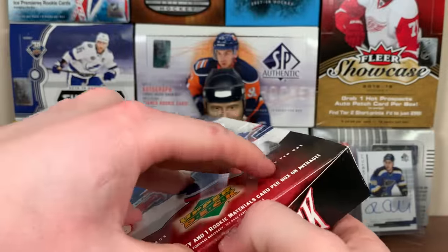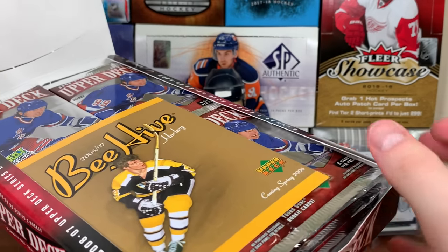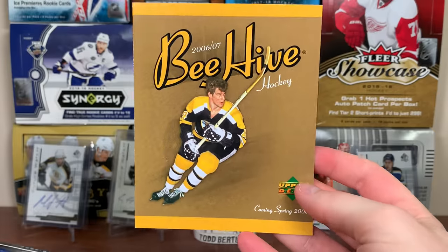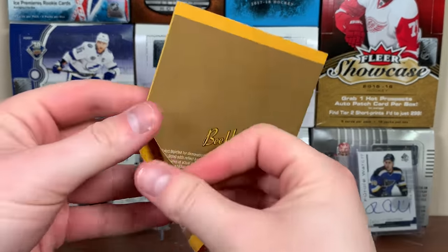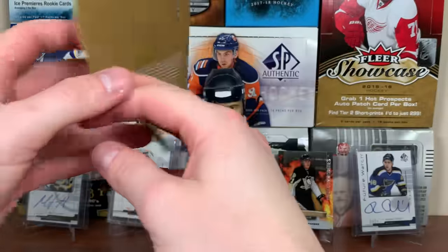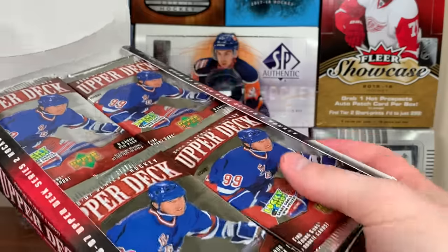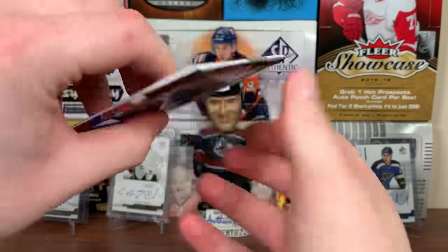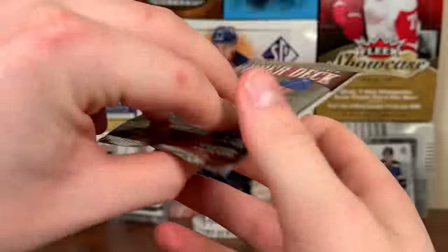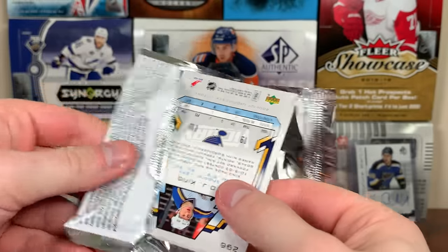I don't think I've ever opened 06-07 Series 2 before. I started opening hockey mostly in 07-08, but I was into Pokémon in 2006 and 2007. There's Wayne Gretzky on the Rangers on the pack art - interesting choice. Packs are out; should be getting six Young Guns in here. Let's hope we get Malkin.